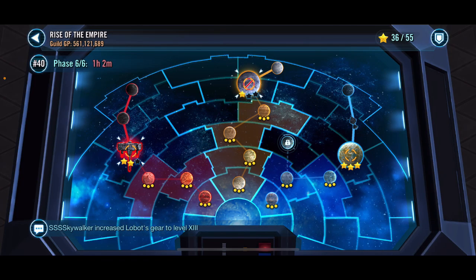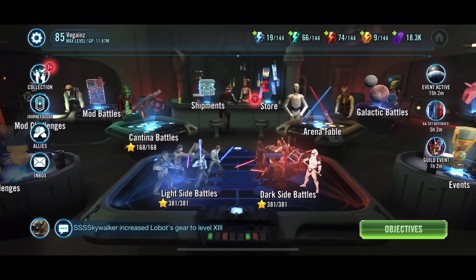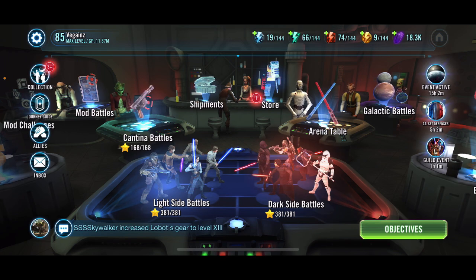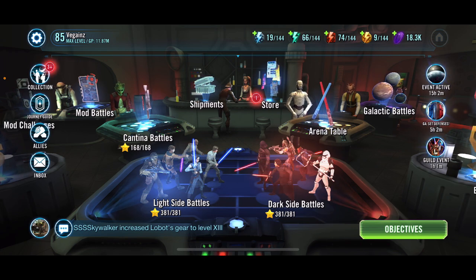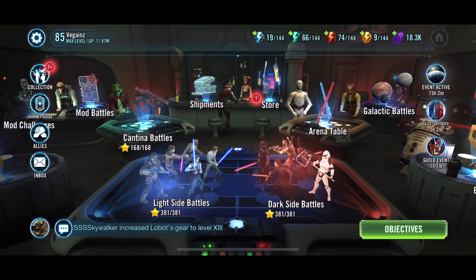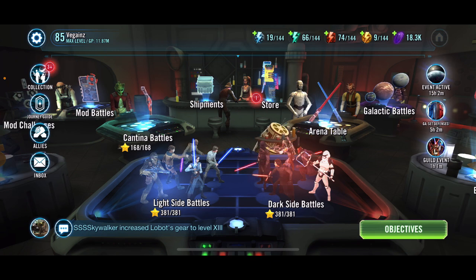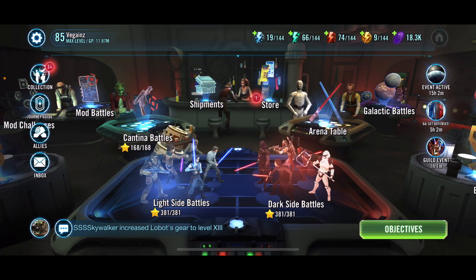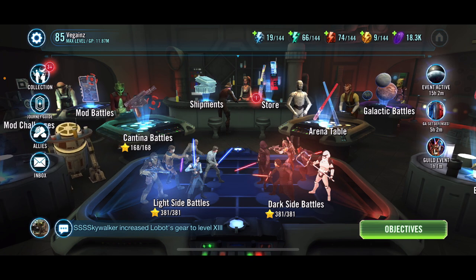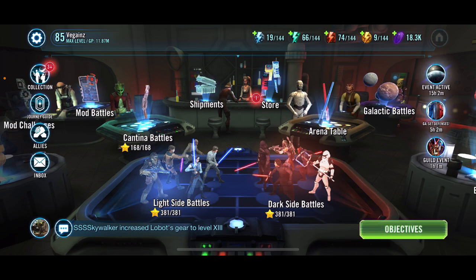In Territory Battles, we're still trying to do 37 stars. We might try to push for Zeffo once we have the raid at 424 million. But currently we can't really ask people to relic up the Andor units to Relic 7 or 8, and also take Seer and Cal to Relic 7. Although Cal at Relic 7 is pretty awesome, and Seer is part of a pretty tough team — so there's no real dead weight in either of them.